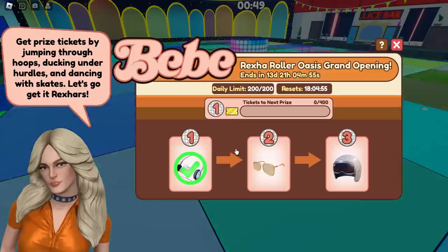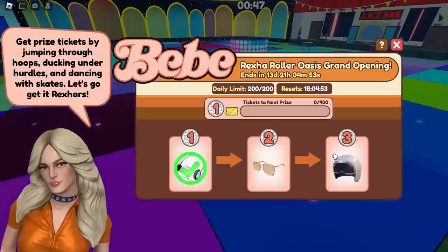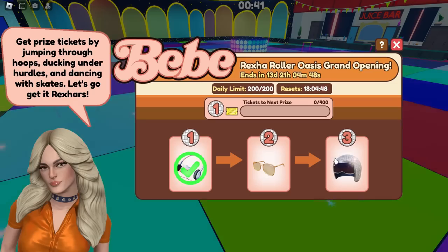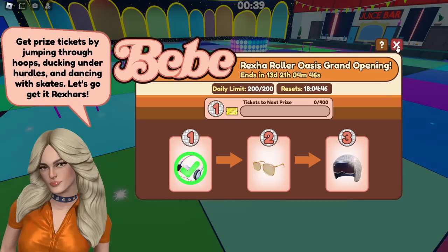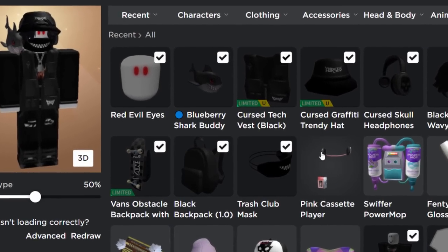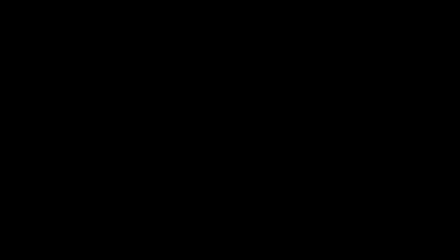If you guys want to get these two prizes over the next two days, then go for it. Maybe the sunglasses — they might be worth getting. The disco ball helmet thing? Nah, I'm going to miss out on that one, not really a fan. But yeah, that's basically it. We've got a pink cassette player. That's pretty much it guys, and I'll see you in the next one.